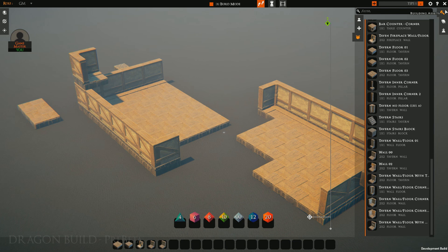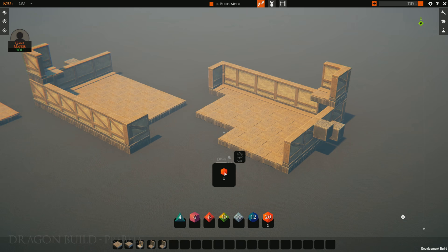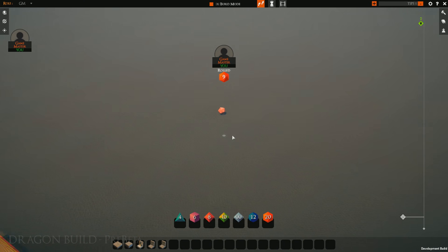Your building assets on the right do stay open when you exit build mode — simply click to collapse them. You can go ahead and click any dice you want to put them into your tray. You can right-click to remove them from the tray. Dragging them from the tray will put them in your hand, where you can roll them as normal.